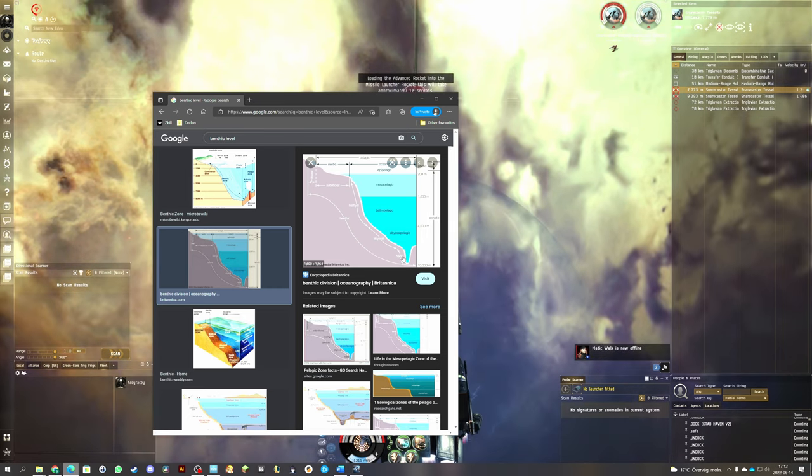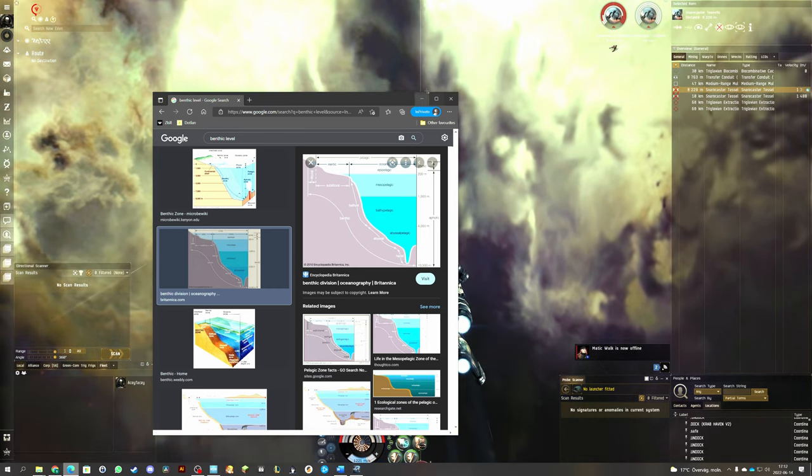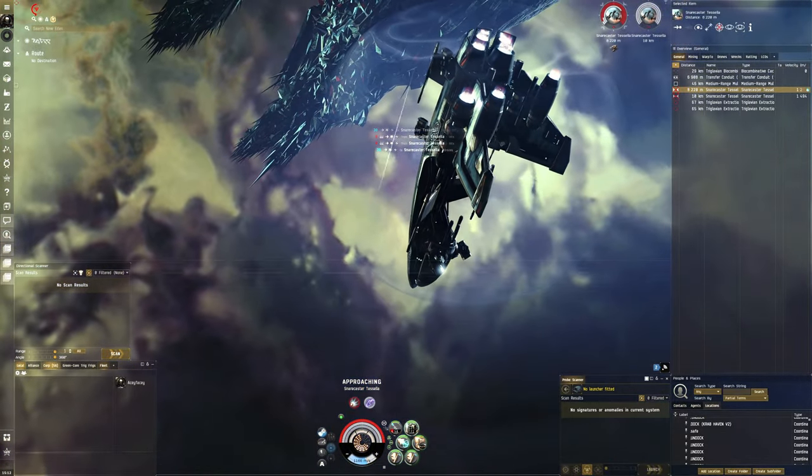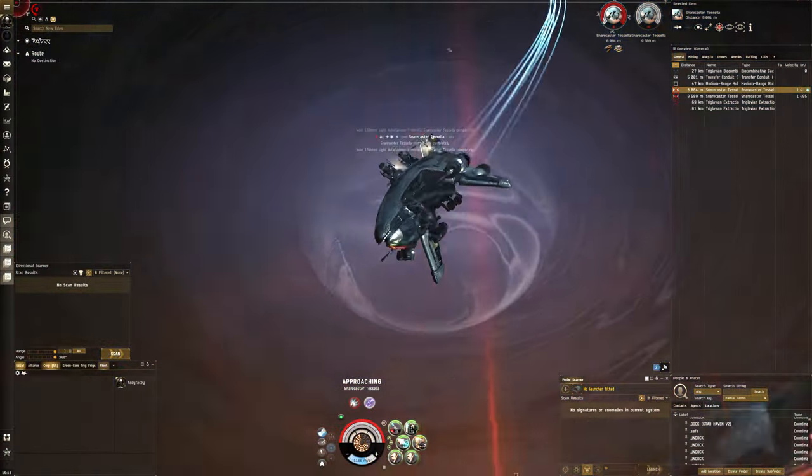And Hadal — I think Hadal is maybe T3. There's Abyssal, Bathyal... there are many different types of layers here. It's just fun seeing the origin of the names of the Rogue Drone Battleships, because I was wondering where they actually came from.